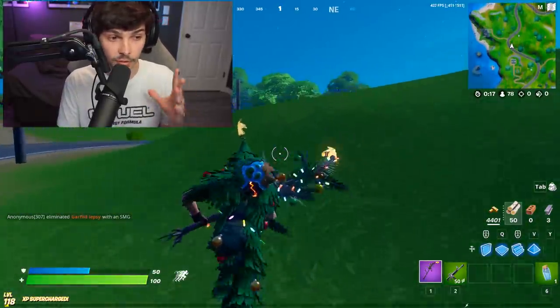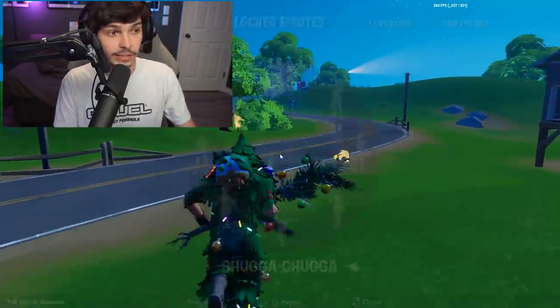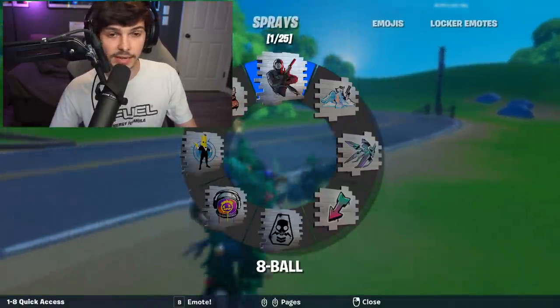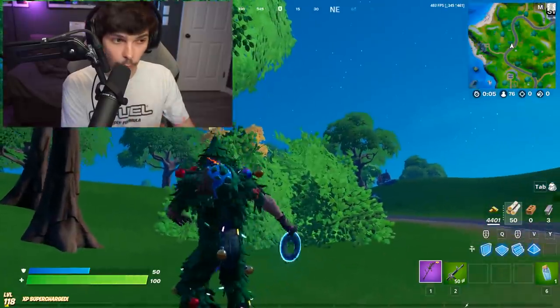If you guys actually claim your glider before the actual pack bundle comes out tonight, it will be heavily discounted — very, very good idea right there. To top things off, it looks like this week's wild week — the last and final wild week of Season 6 — is actually just simply to spend gold bars.